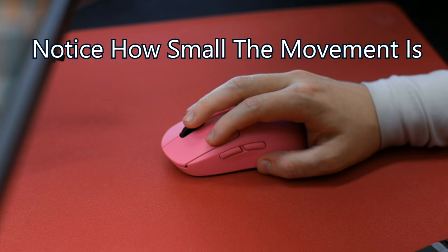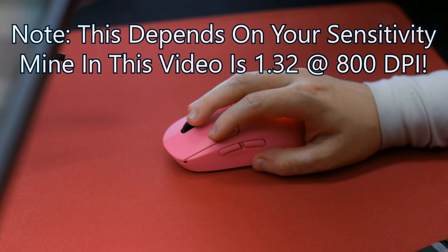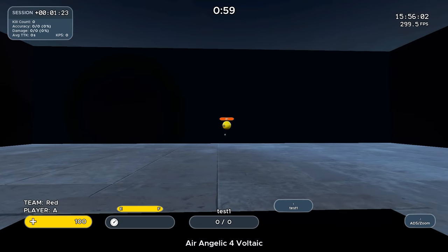When managing such micro-movement recoil, realize the best way to learn it is by constantly getting used to the consistent patterns. Obviously you need to hop in game and get comfortable with incorporating the movement. What is interesting is how fast targets will shift around, how little the movement is, and how smooth and calm you need to keep your aim. So the question is: how do you improve this?